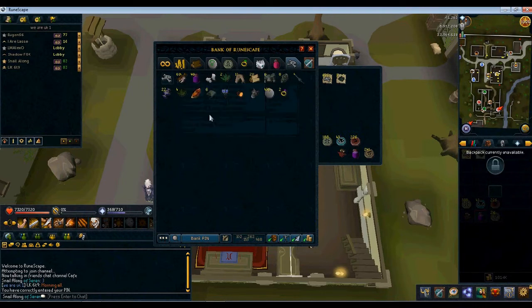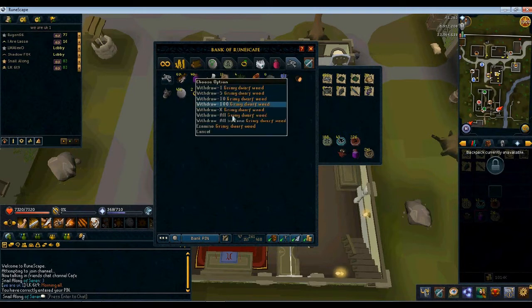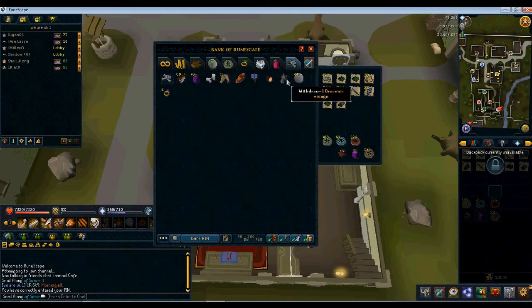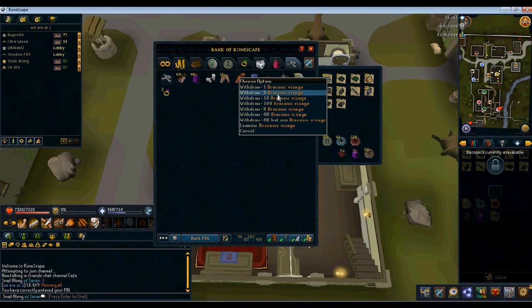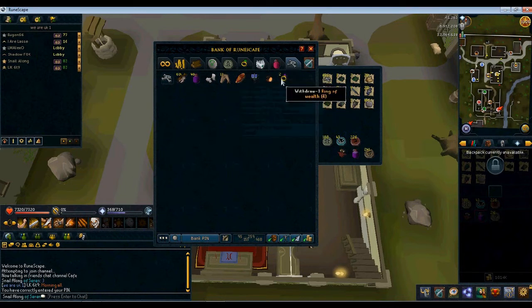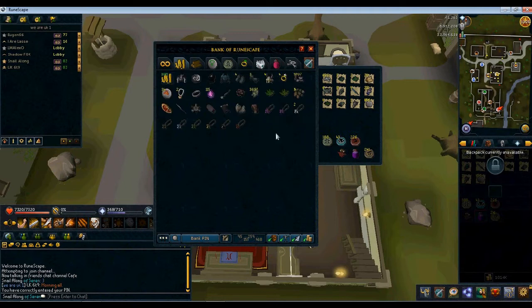I'm just going to get out all that I've been dropped. I haven't picked up everything because most of the charms, and also I've noticed the air talismans they've been dropping — they're not really worth much. In my inventory you can see the charms, and all of those charms I got were just from killing around 650 Frost Dragons. Now I think it's time to price check them.